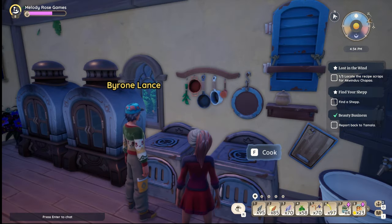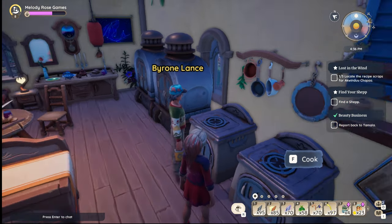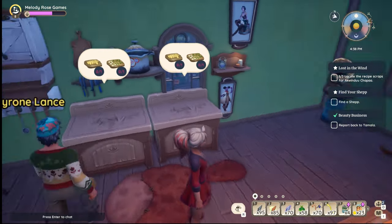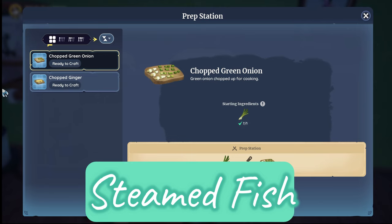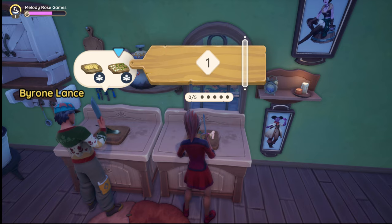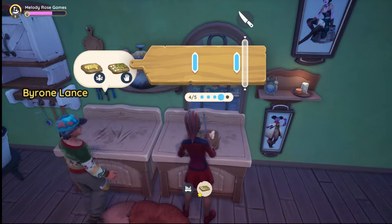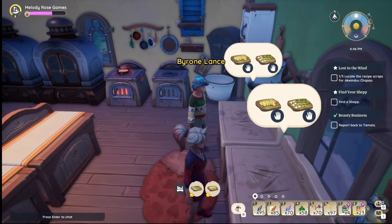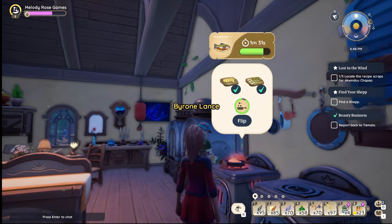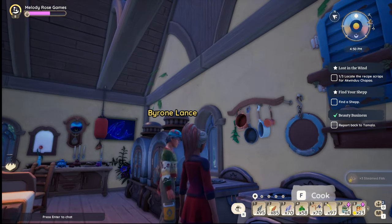I believe this is recipe number seven, and it's steamed fish. Just to give you guys a heads up, it has bahari bream in it. So if you do not have any bahari bream, you will want to catch some before you make this recipe. At my house I normally will keep one of each kind of fish on hand in my storage. In order to not get mixed up and accidentally cook things I don't want to cook, I tend to keep all of them in my safe storage.